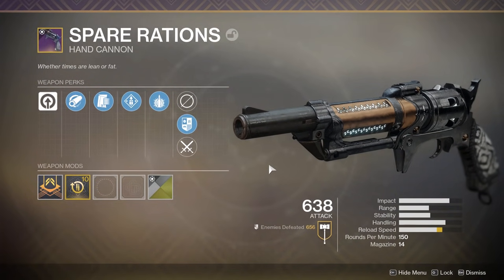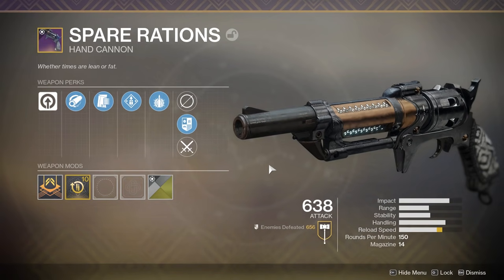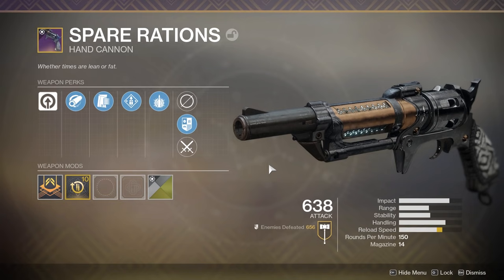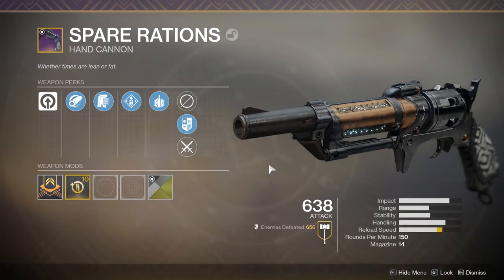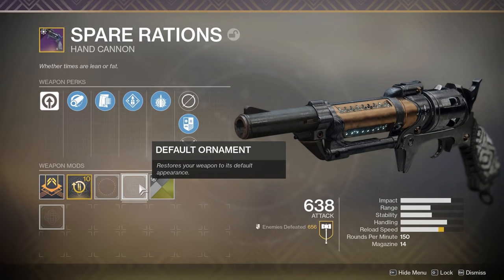The curated version has Overflow, which gives you 28 bullets in your magazine when picking up special or power ammo, and it also has Explosive Rounds. 28 bullets in a hand cannon is a cool novelty, but you can get by without it if you have a reload speed bonus. Explosive Rounds aren't bad, but they aren't as good as they used to be.